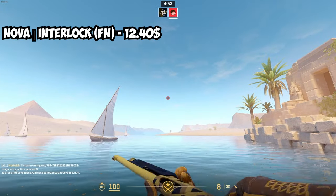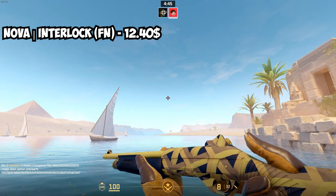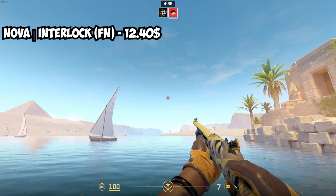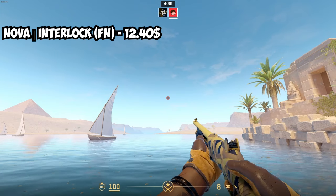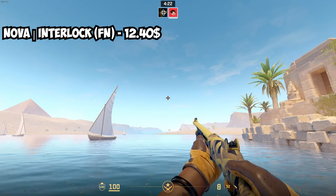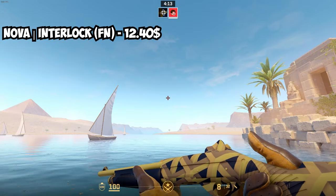For the Nova, this is another hard one because there aren't really any yellow Novas. This is the best I could find — it does have some blue and then a really bright yellow, almost between yellow and white. It's also really pricey: Factory New is the best condition to buy it in, and most conditions are basically the same price anyway, so the Factory New is $12.40. It's expensive since it's an older skin, but it's the closest you'll come to a yellow Nova.